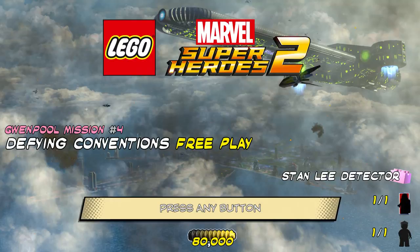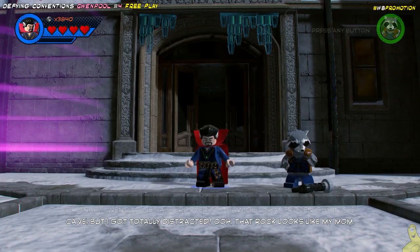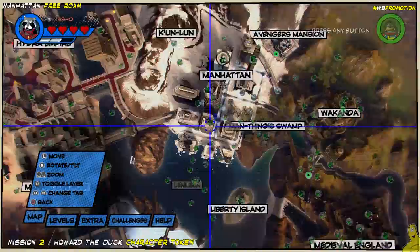That's right, it's finally time to get that Stan Lee detector pink brick and that character token for Electro. Now, because we already completed this in story and got that true believer, we have two of the three gold bricks, but we're going to come back and get them all.